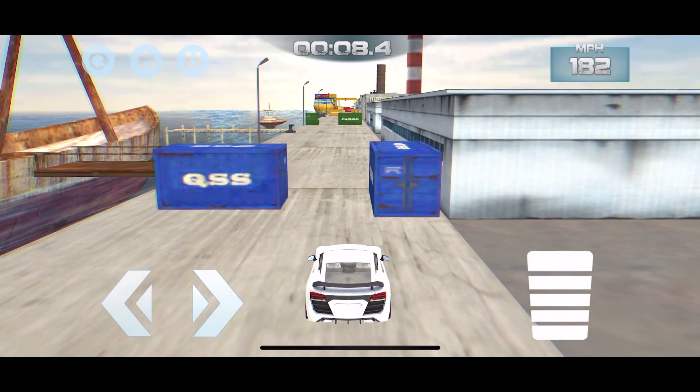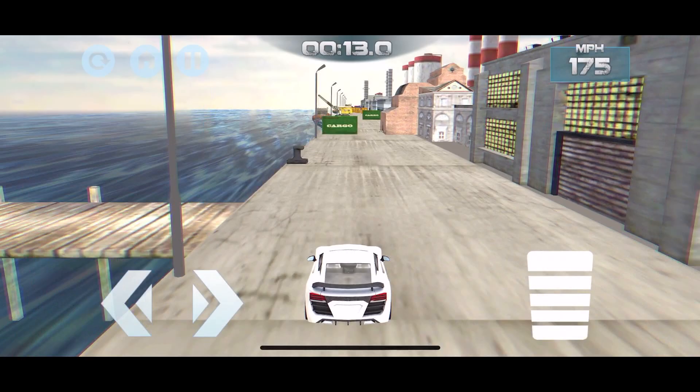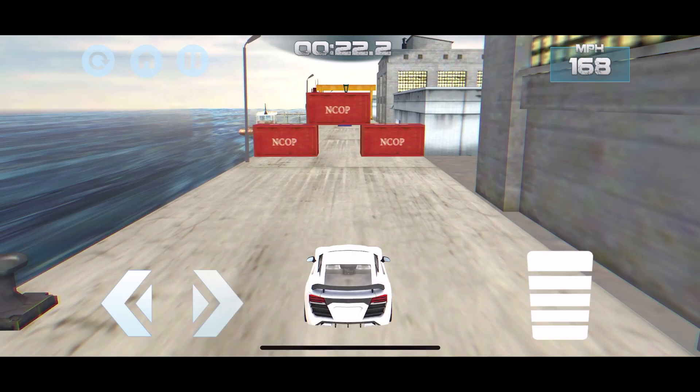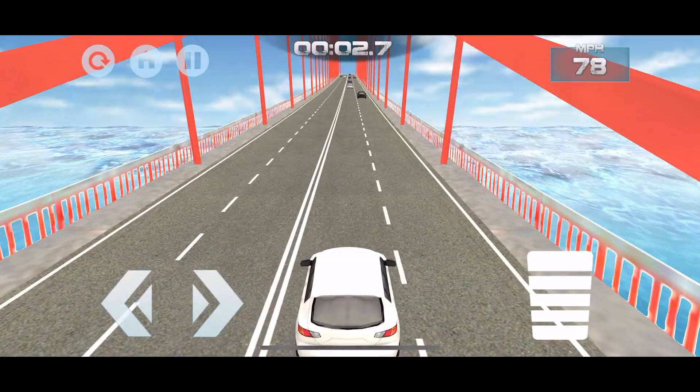The controls are pretty straightforward — there's the steering on the left-hand side and an accelerator button on the right. Your job is to hold on to that accelerator button and navigate your way to the finish line and try to beat the given times. There are a total of 8 cool cars that you can customize and 9 exciting and challenging tracks to race. Overall it's a great game to pass your time and challenge your friends.